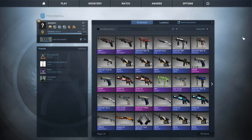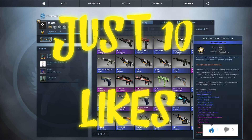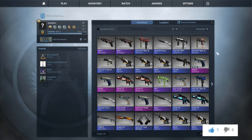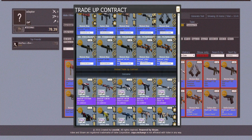Hello guys, MyGalachin here and this is a new episode of Trade-Up Contracts. Today we have a 4-scored gun trade-up, so it's really cool. We will have again the chance to get a Mecha Industries factory new — not the best, not the worst outcome. We will have a big mix of Chroma and Star Trek, with the majority of Chroma 3 and the regular Chroma 3 contract. So quickly, let me introduce you to this trade-up contract.